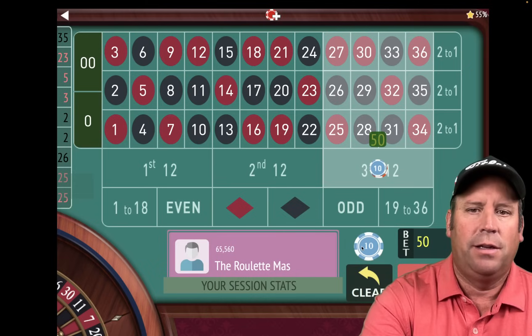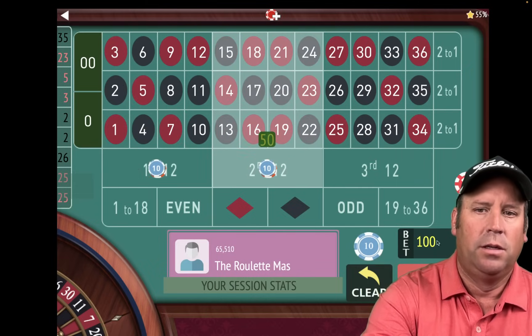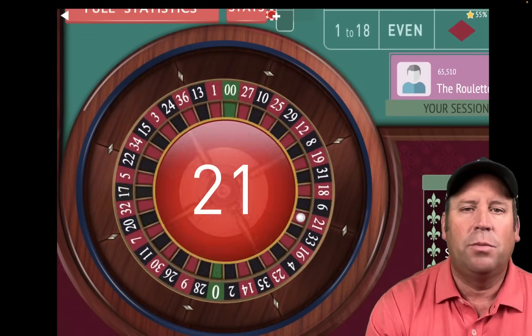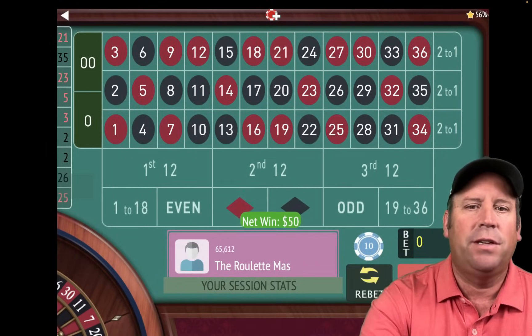We'll be on first and second — let's put $50 there. So this is a $2,000 bankroll system, but only $200 if you use dollar units. Remember, anybody can play this — just adjust the starting bet amount. And that's a $50 win.